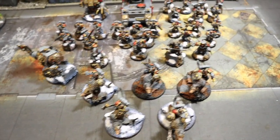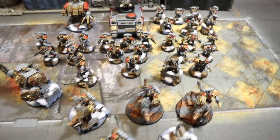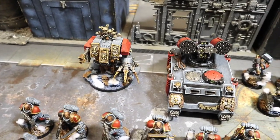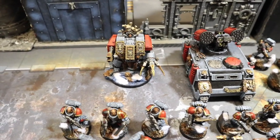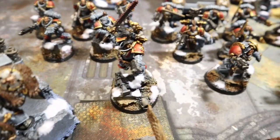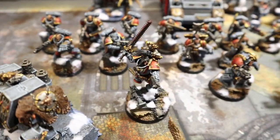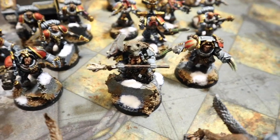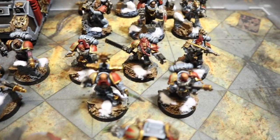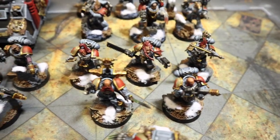I'm still painting these guys so this is where I'm at with the painting and the army. HQ wise, we've got Bjorn the Fell-Handed - he's going to be the Warlord. Lascannon, heavy flamer, true claw - you know him, you love him, he does his thing. Then we've got Primaris Ragnar Blackmane ready to run in and chop some heads. Over here we've got Njal Stormcaller as the third HQ.